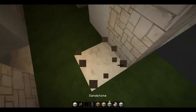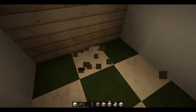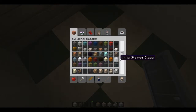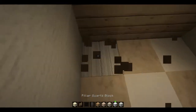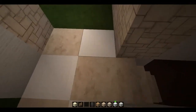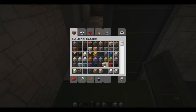Let's go ahead and work on the entryway a bit. I'm going to do this as kind of a tile pattern, using some quartz pillars placed as basically alternating tiles. We'll put one in the door, another one up here, and a glass block.